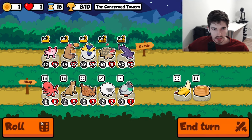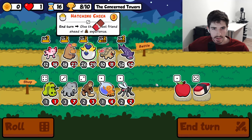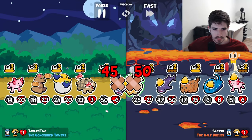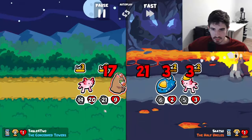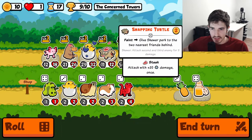I think we just roll, try to get some more Snapping Turtle. Beautiful — dude is coming together. Can we finish it out? That's the question. You're already going to be level three, so we don't have to worry about you.